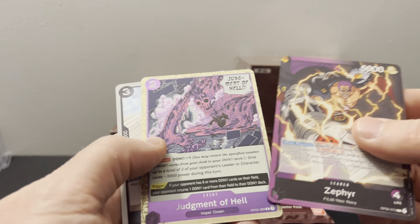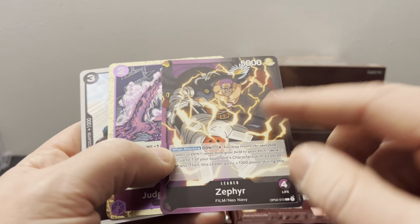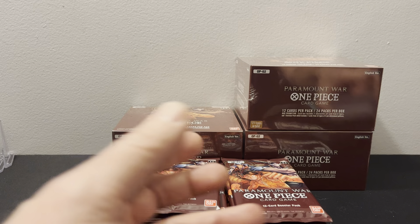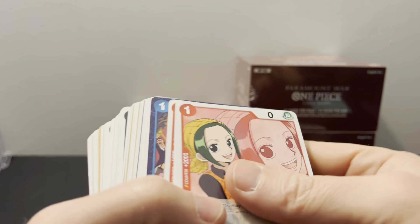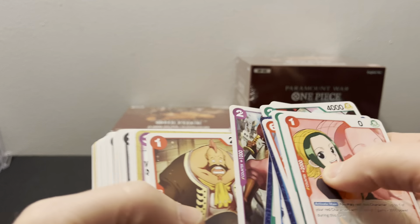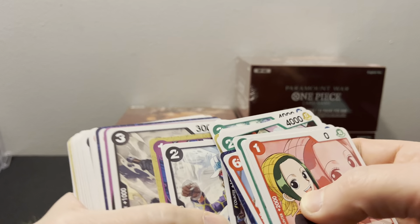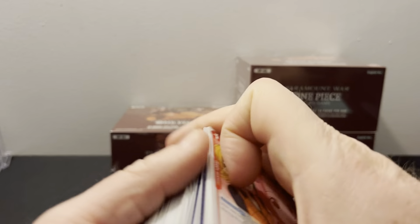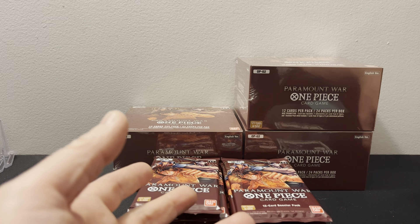Zephyr and Judgment of Hell — that's pretty crazy. Okay, that's a leader too, that's pretty neat. I need to separate out the leaders — I meant to do that. You know what, I'll do it afterwards and sort everything. Opening up six boxes is going to take me quite a while.